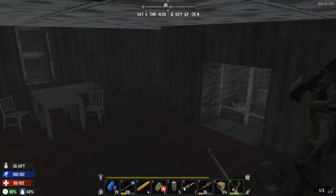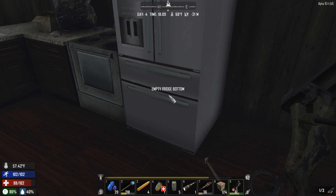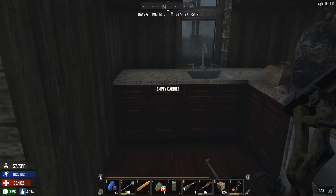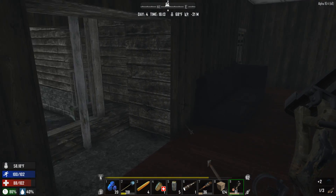Holy crap, guys — before we go, I decided to come over here and double check. I got another blueberry pie from this fridge bottom — it was unsearched apparently. I don't know why I'm missing all the fridge bottoms, but whatever. Another thing to note — look at that, there are two blunderbuss ammo rounds.